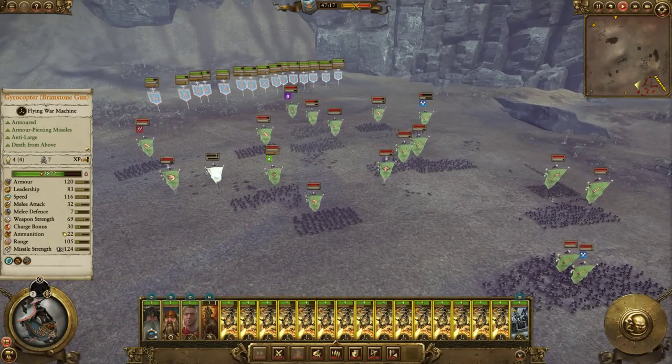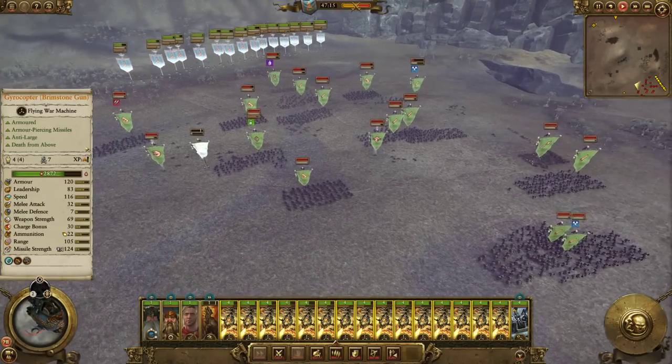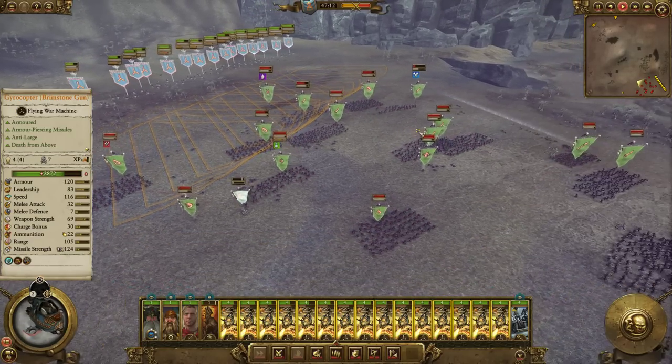We don't want him to just leave the battlefield — it'll be much better if he actually gets wounded. Because if he leaves the battlefield they won't have a permanent leadership debuff. But if he gets wounded... okay, he's gone. They get a permanent minus-10 leadership debuff, which gets rid of the very high battle difficulty debuff. In terms of what remains, we should get rid of the highest value units — which would be the Black Orcs.